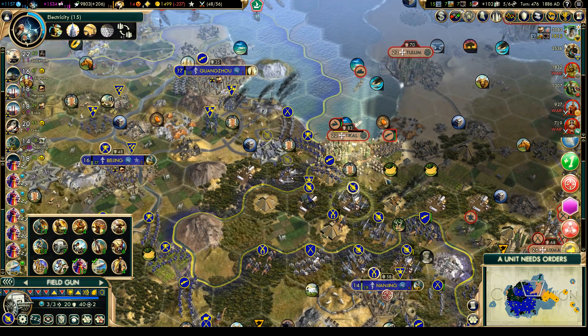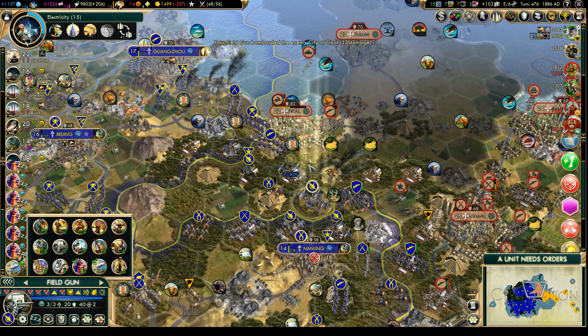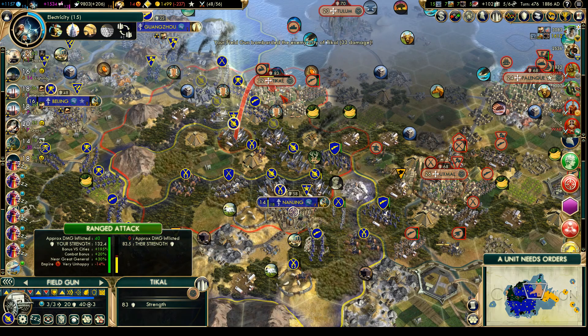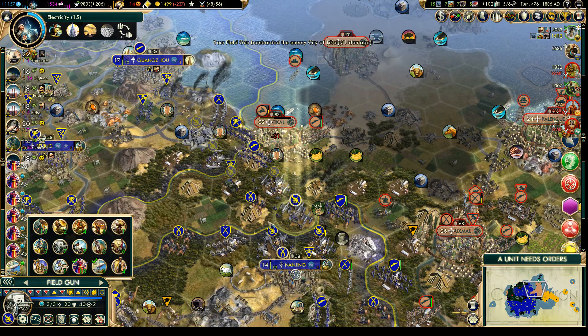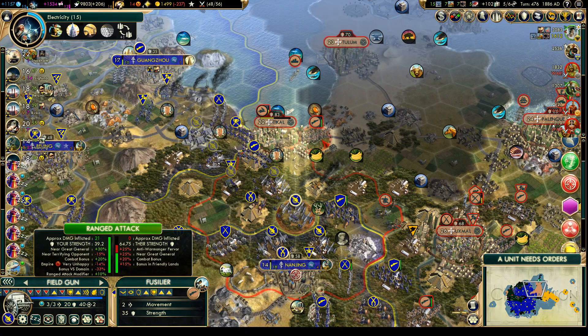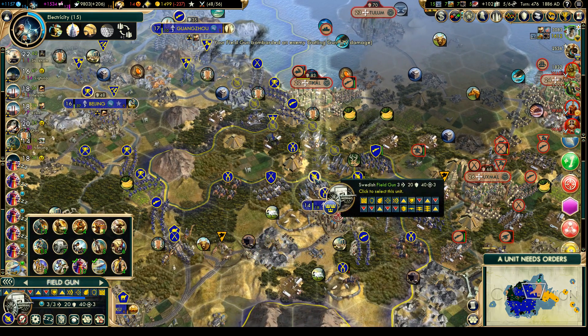We may not actually need a unit over there. If they come close with their ranged units I think we'll be okay. We'll hold back for now - it's a lot more defensible that way. Famous last words, I know. Unfortunately we have a whole lot of squishy cannons on the front row here, but I think we can manage for now. So let's hit that Gatling gun instead.